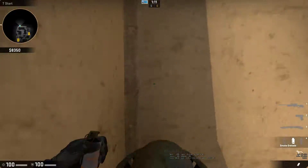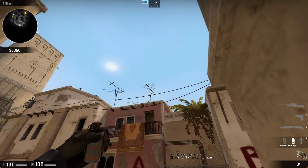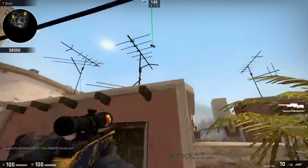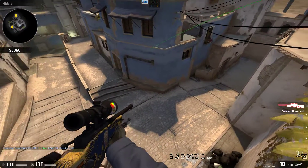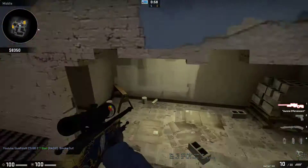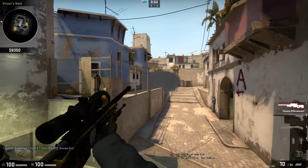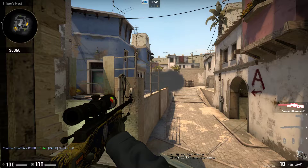Very easy smoke. Just have to do it one more time — jump up on top of the bin, top corner. It bounces. The view from the CT window means all they can see is the smoke, so unless they fire through it, they will not be able to kill you.